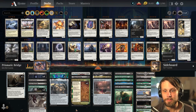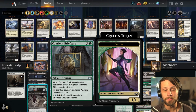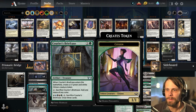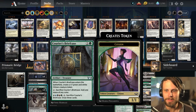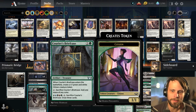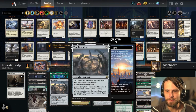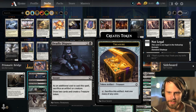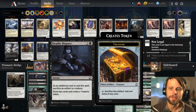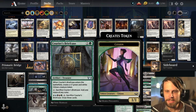In terms of ramp and mana fixing, we have Courier's Briefcase — a nice little card. You get a 1/1 token and can sacrifice it to add a mana of any color. Later in the game you can use those five-color mana sources and just sacrifice this to draw three cards, which is really nice. We also have Celestis to help fix us, and Deadly Dispute, which lets us create treasure tokens and draw further into the deck. It works amazingly well with the Briefcase.